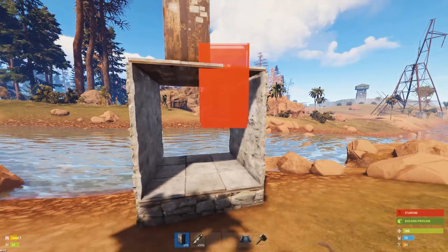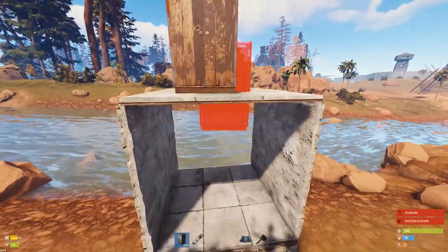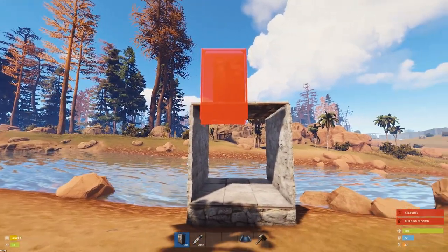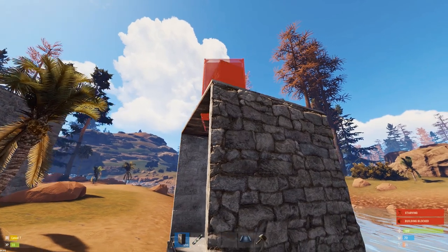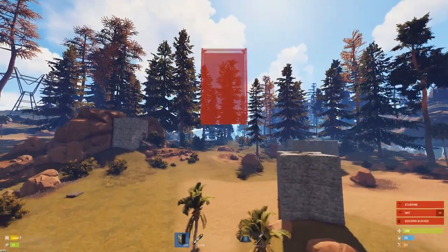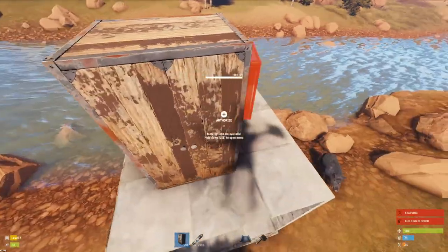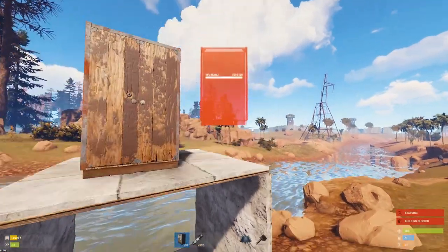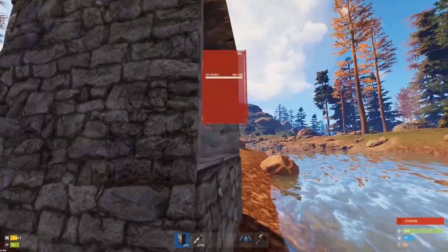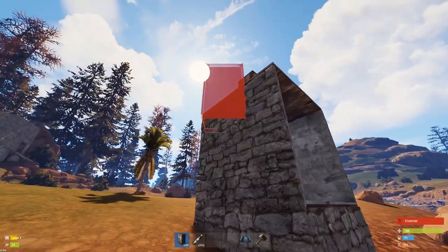Understanding the cupboard. Knowing how the tool cupboard works is very important when building. The tool cupboard makes it so you can't build in certain areas — unless you touch it and authorize on it. The cupboard is actually not a perfect sphere: the bottom of the cupboard isn't quite as covered as the top. So you always want to place your cupboard on the lowest floor of your base to get the most coverage and prevent people from building on or near your base.